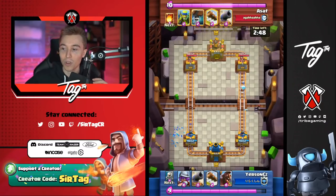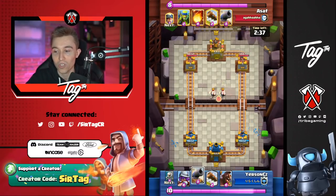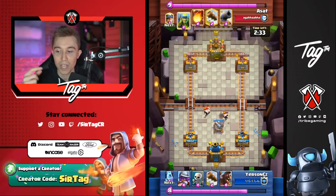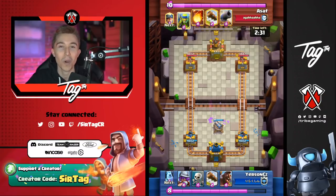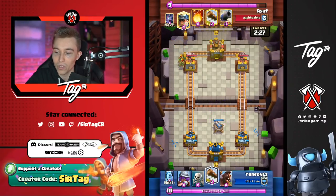He's going to start off the game with an Ice Spirit — obviously he likes doing that because it gives him chip damage on the tower. Skeletons are also something you see people cycle in the back and split them. The reason they never drop them all on one side is maybe the opponent has a Mother Witch. If you go in with them all on the same side, that's a lot of piggies going back toward you. That's why pro players split their skeletons.